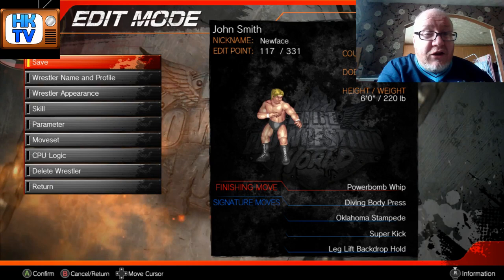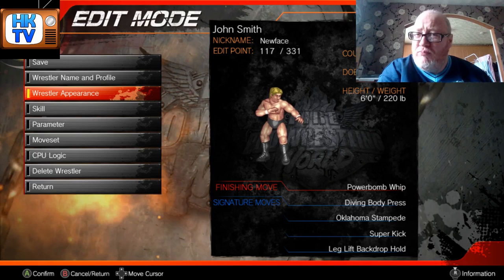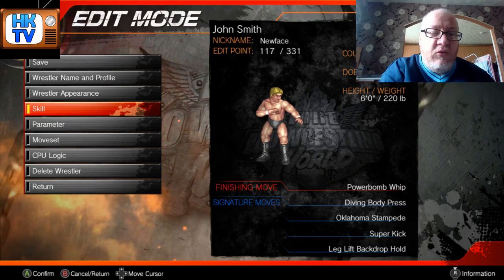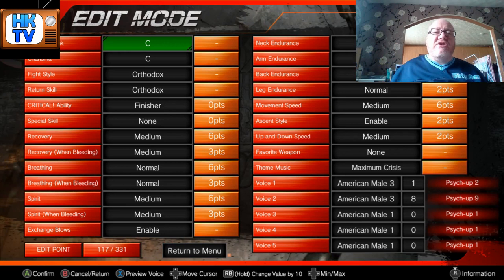We've got the character creation now. The first two steps are wrestler name and profile, and wrestler appearance — they're pretty self-explanatory. Moving on, that takes us to skills. This goes back to the first step, which obviously starts with the name, appearance and profile. You want to have a character in mind when you do this.